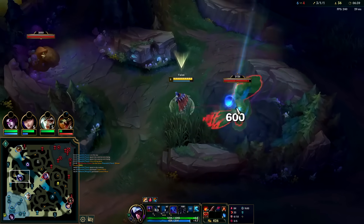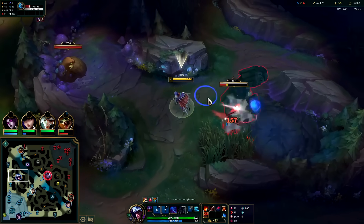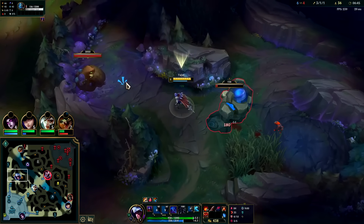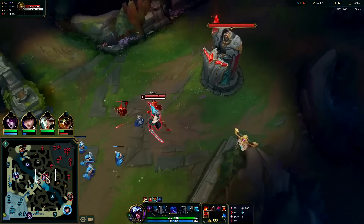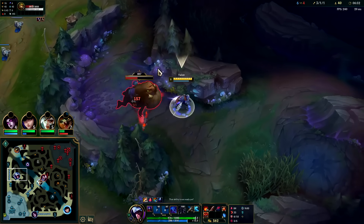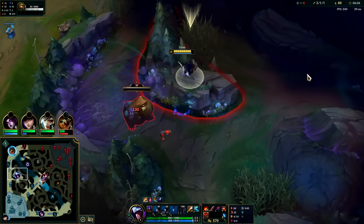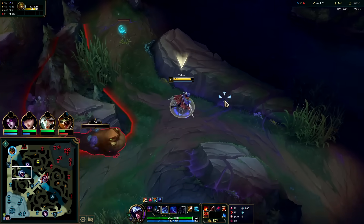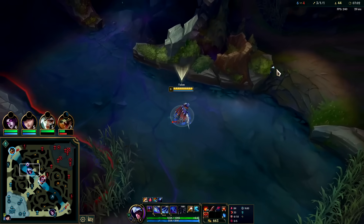We can go take his raptors again - level one gromp and level one blue buff over here. Look at that passive damage. I'm about to hit six just from gromp and those raptors - we'll be hitting a pre-seven minute level six I think. Really, really early for jungle - pre seven-thirty. Harder and harder to hit these days with how much jungle seems to get nerfed every season.